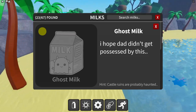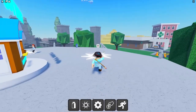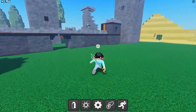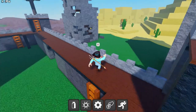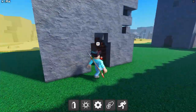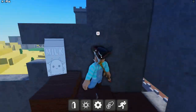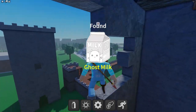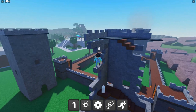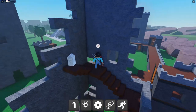Now looking for the ghost milk — hint says 'the castle ruins are probably haunted.' Let's go to the castle. This castle is ruined. Oh my gosh, the ghost milk is floating right in there — how creative! I considered putting the milk up higher but it might be too hard for mobile players, so it's right here.